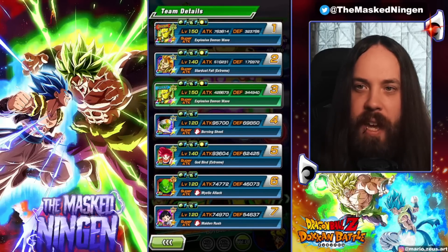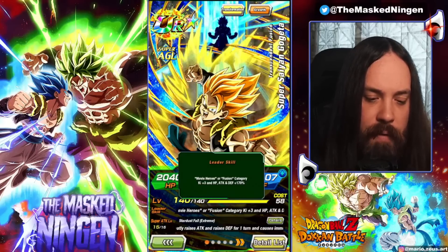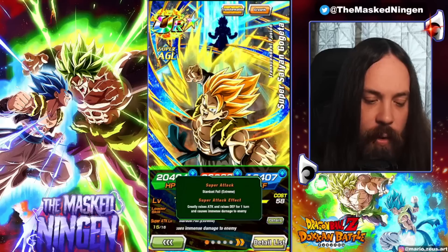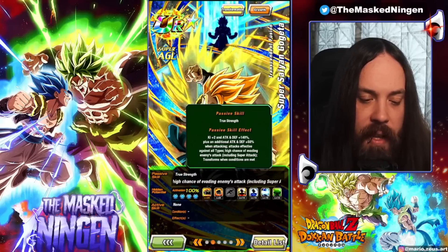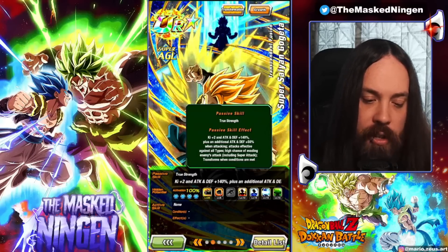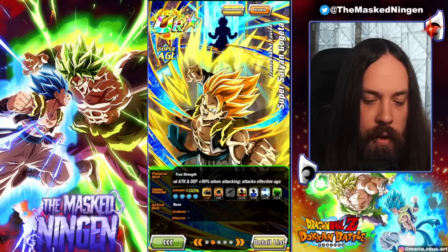This Gogeta post-EZA's got 170 for movie heroes and fusion — full 170 lead and 3 key. Very good. His super attack greatly raises attack and raises defense for one turn and does immense damage to the enemy. He gets key 2, attack and defense 140. Additional attack and defense 50% when attacking — and that's attacking, not super attacking, so even if he's sealed he still gets it. Attacks effective against all types, and then a 50% chance to dodge.